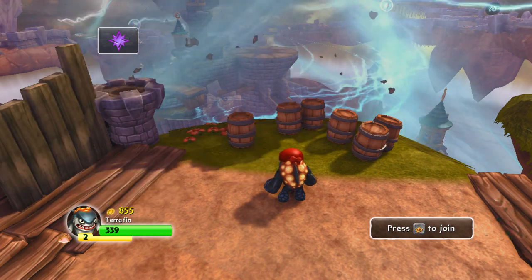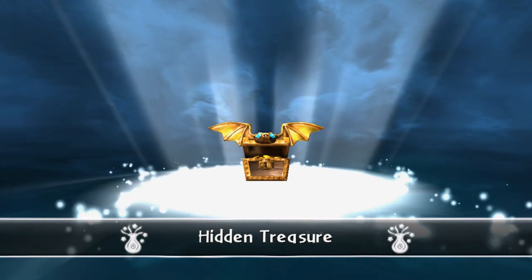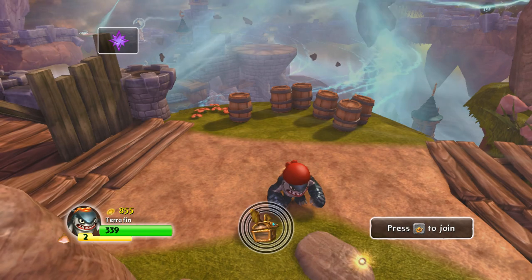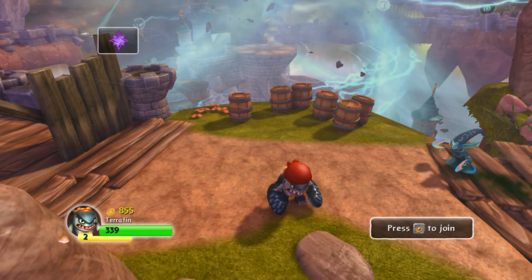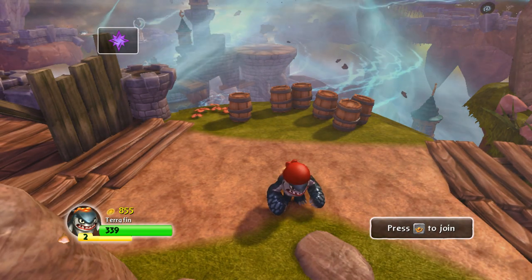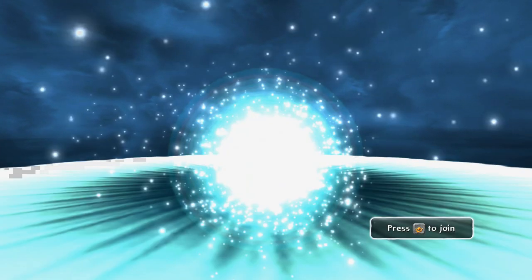Now if you take it off and put it back on, it should tell you there's another treasure chest somewhere. Most of these, once you use them for that level, you cannot use them again until you exit the level and come back in, or go to a different level. I'll show you the hourglass.